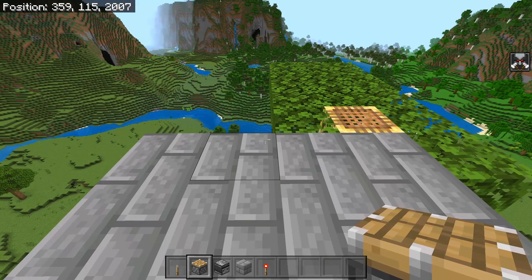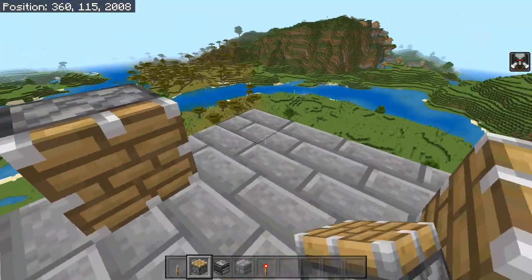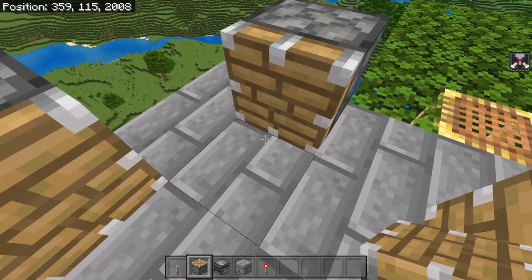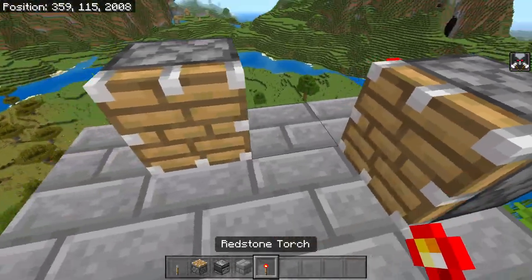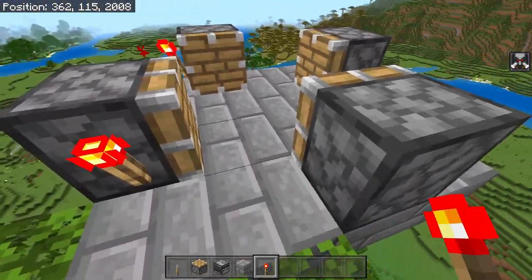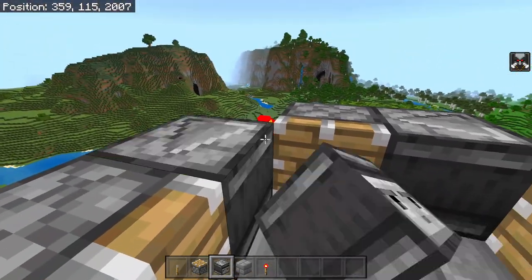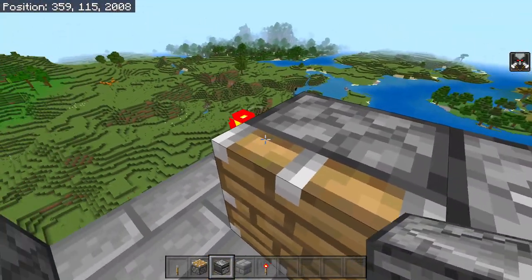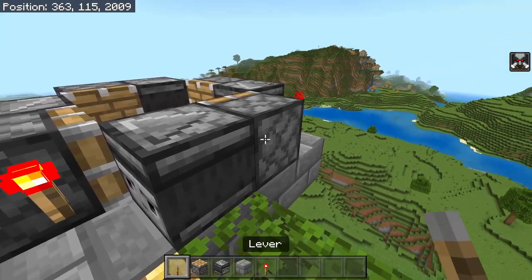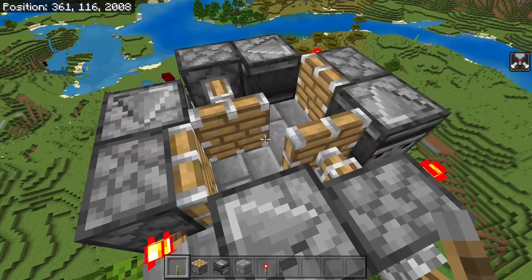Now we're going to build a second trident killer up here. Place down four pistons making sure none of the piston faces are pointing in the same direction, then throw down redstone torches on the sides of all of these pistons, and make observers look in the direction of those redstone torches. That way all of the redstone dots are pointing into the piston faces. Turn on the lever briefly and we have a working trident killer.